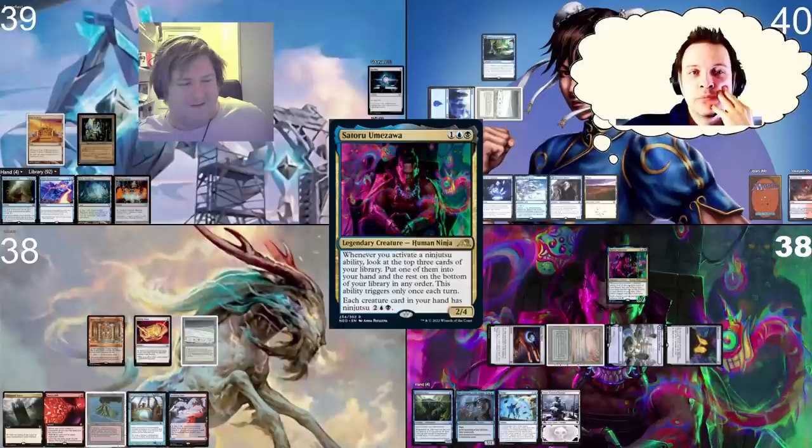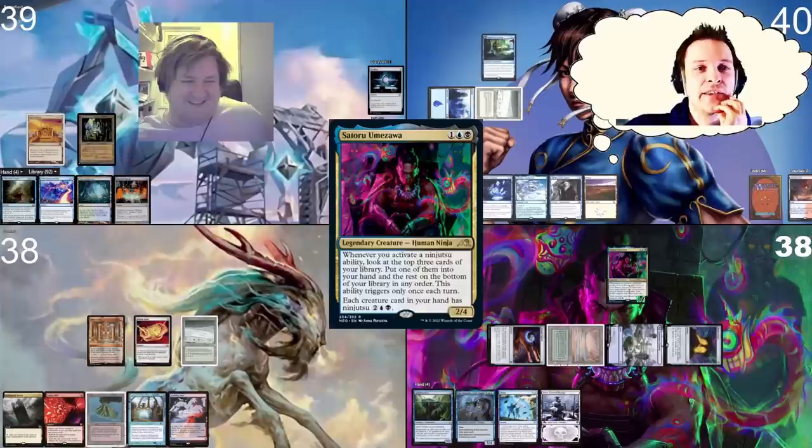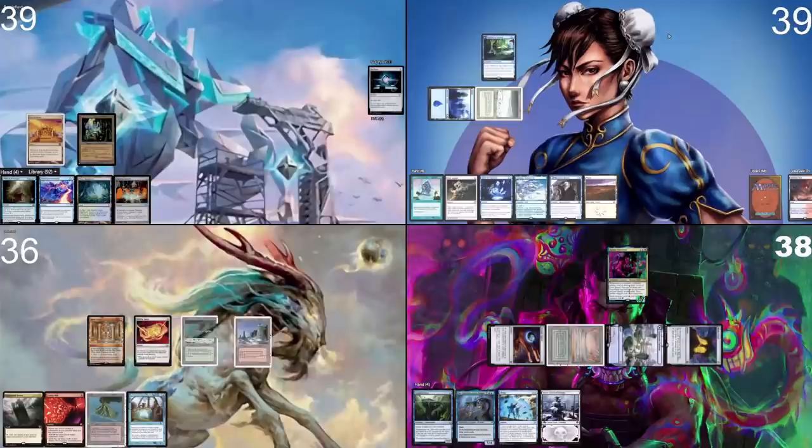What is it though? Like, Razaketh doesn't straight up win for him here. But straight winning isn't required to win. It could be a Villis, or the old Jin-Gitaxias or something — I'm just scared in general. I'd agree that Jordan and his Ninja guy is probably the threat. I'll play a Scalding Tarn, crack it, grab a Plateau.